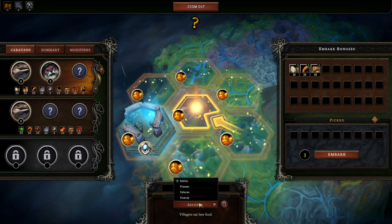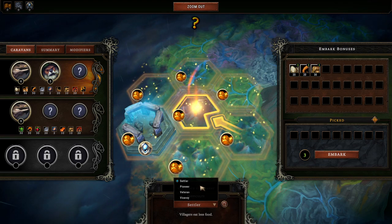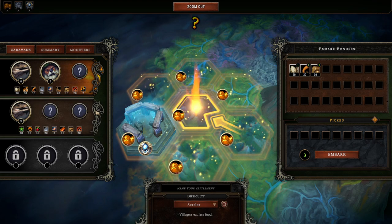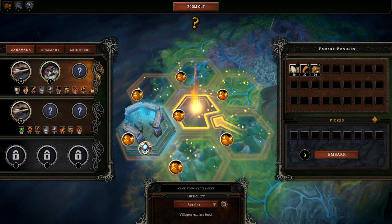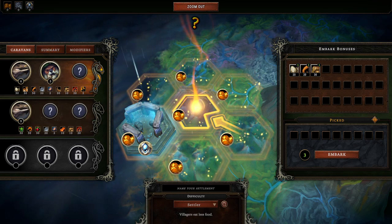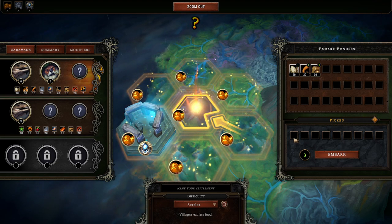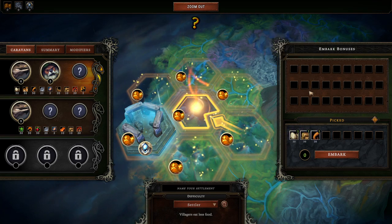When you start a run, you can pick your difficulty — there are four of them. I'm going to play on the lowest difficulty. I was thinking about trying the max difficulty, but I just want to show off the game itself, and I feel like max difficulty is just going to be me getting smacked down a little bit.